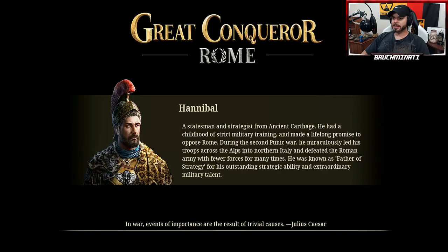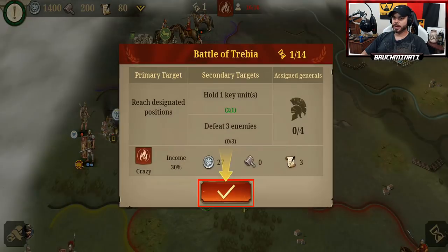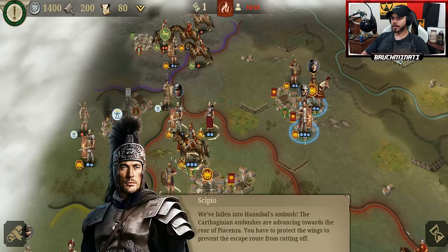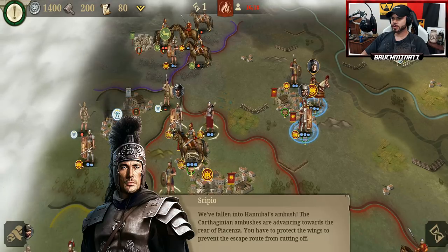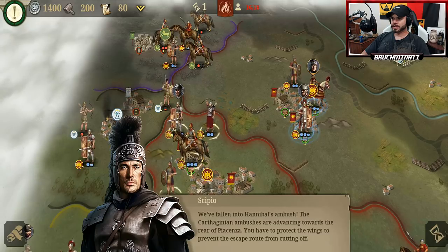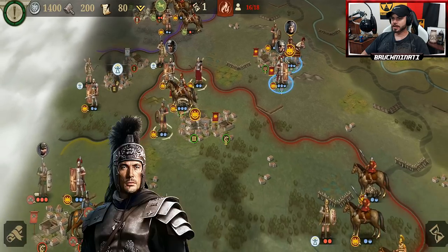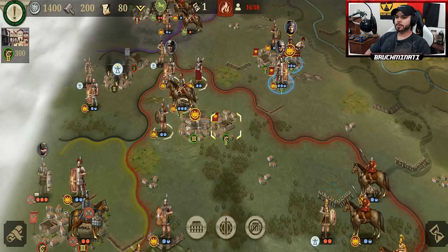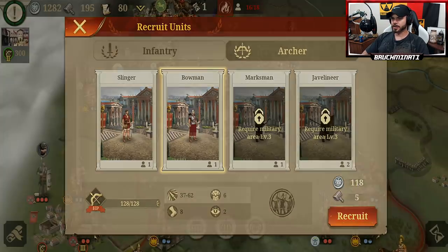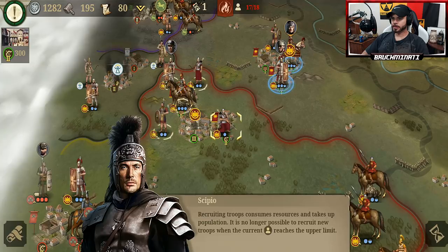So I already played through this. It took a while because it's more training, I'll just zip through it right now. We've fallen into Hannibal's ambush. The Carthaginians' ambush are advancing towards the rear of Piazinsa. You have to protect the wings to prevent the escape route from being cut off. Yeah, we need to recruit troops. Shocker. Thanks for that bit of information.